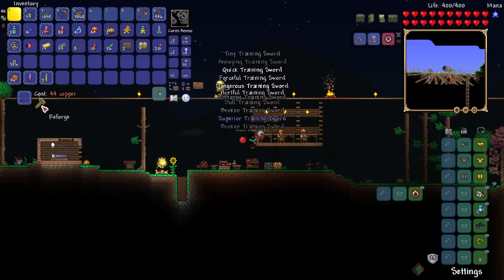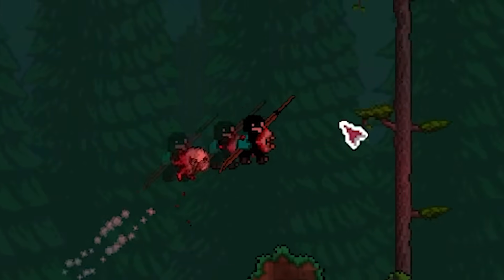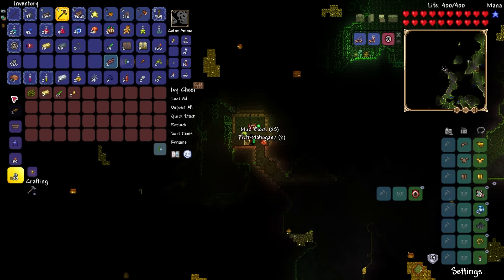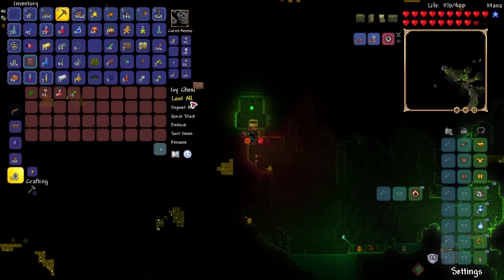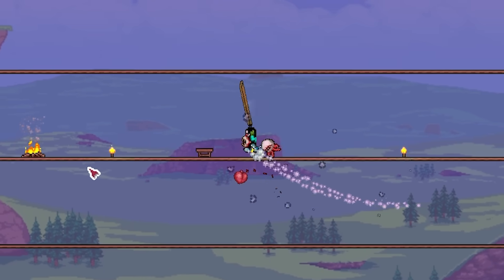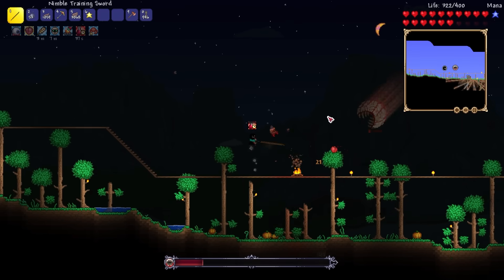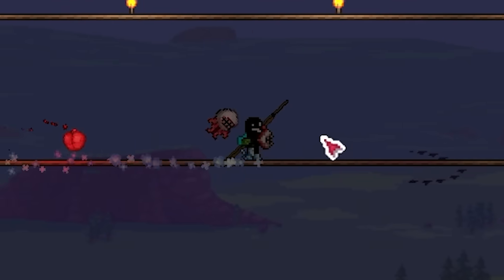Even though I had all these buffs, the next boss is Skeletron — well, technically Brain of Cthulhu, but I completely forgot about that because I wanted to get the Water Bolt for Vapor Breathing. Moral of the story: bone man is hard, must get stronger. I established the forest pylon, went to the jungle to find some Feral Claws, found some Seaweed, then went to the dungeon to set up my arena. Before fighting Skeletron I farmed the Eye of Cthulhu for money, because we live in a capitalist society and I needed to reforge my sword.